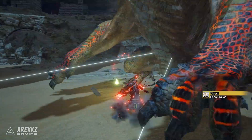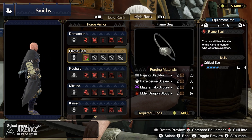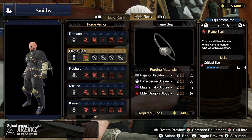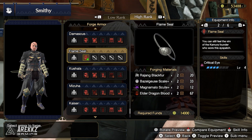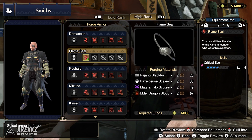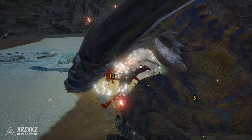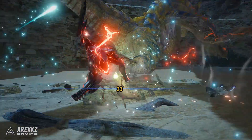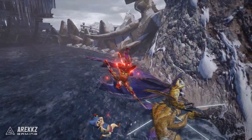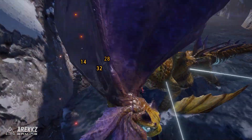If you really want to lean into Critical Eye standalone, item number two is the Flame Seal Eye Patch — you'll recognize it as sort of the Dragon King Eye Patch from before. You can also craft it as a layered for the aesthetic, but if you want to lean into critical stuff, this gives you four points in Critical Eye straight up, no slots. For those working towards 100% crit builds for things like Naga weapons, this is definitely useful.